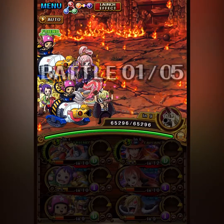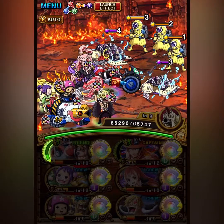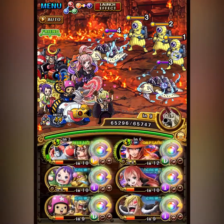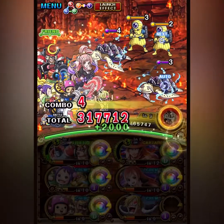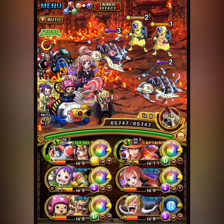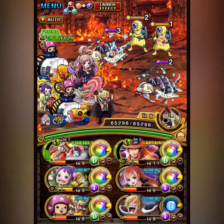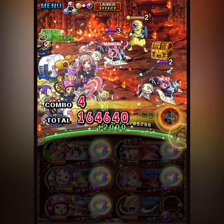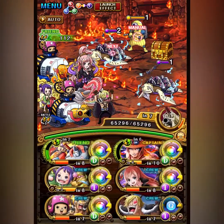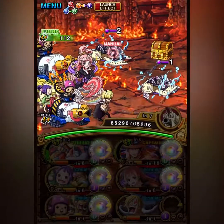Funnily enough, we have two tank choppers here, but they're two different units. One is the General Franke legend, and the other chopper with Usopp is the Kizuna rare recruit. This captain combo helps a lot, particularly stage 4, since together they resist both the bind and attack down, so we don't need to remove it — pretty dope.